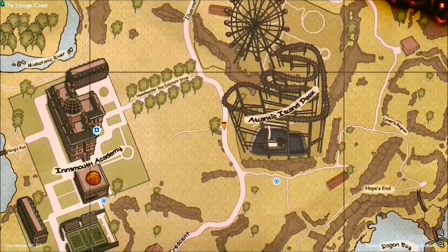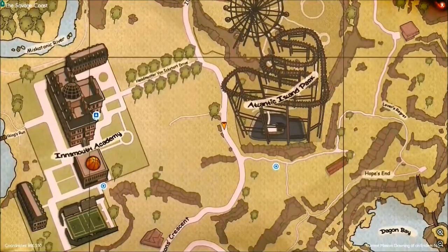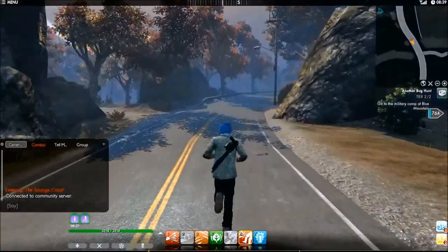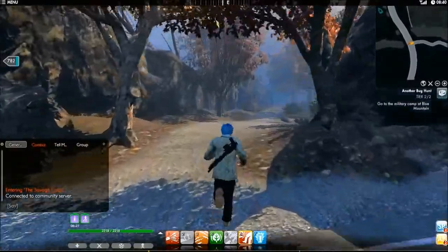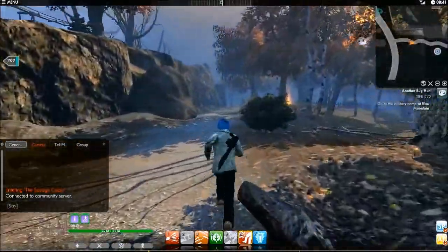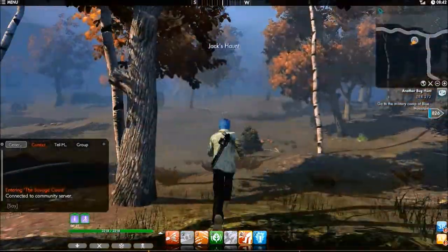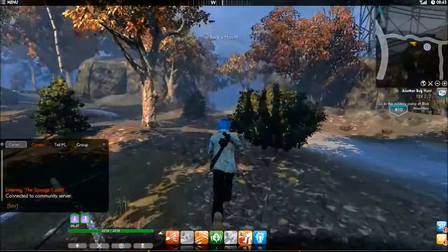I did say last time we were going to be in the Blue Mountain area today, but unfortunately we're not going to do that right away, because I did find one more person in the Savage Coast that we haven't talked to. He is over in the bottom right-hand corner of the map, in an area we really have not been around. The closest we've been is around Jack's Haunt.